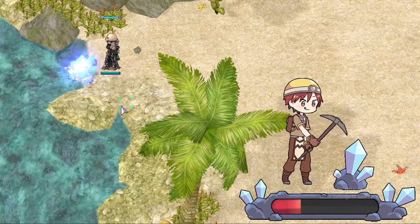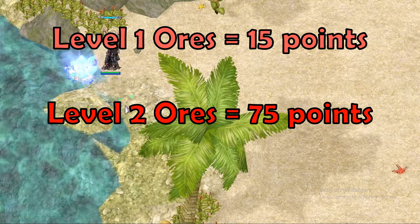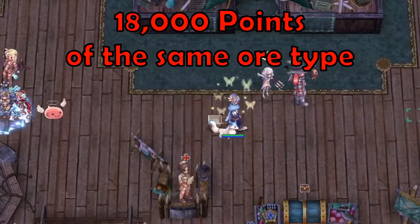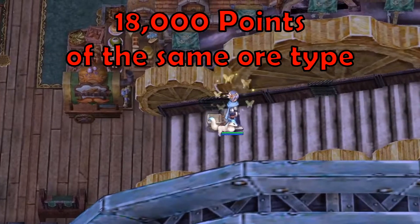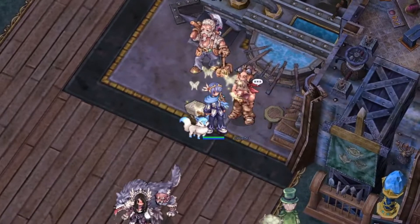Each tier of ore is worth a different amount of points. Level 1 ores are worth 15 points each, level 2 ores are worth 75 points each, and level 3 ores are worth 150 points each. You can trade in 18,000 points of a single type of ore to create one ingot of that type. Speak with the Smelter NPC on the Wyvern — he will turn your ores into ingots for you.